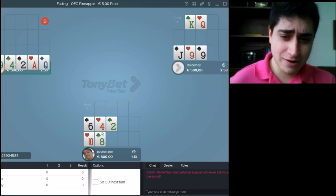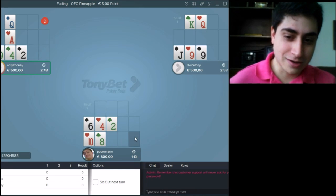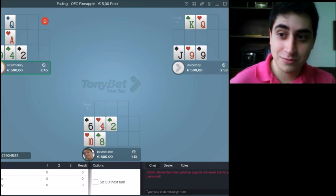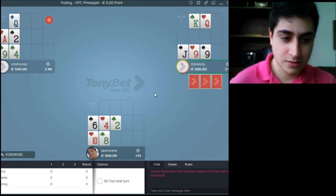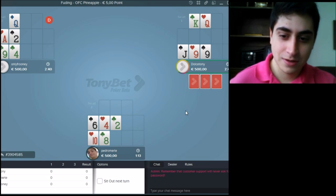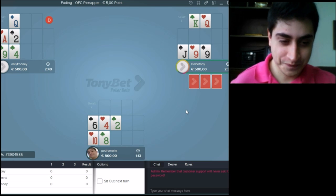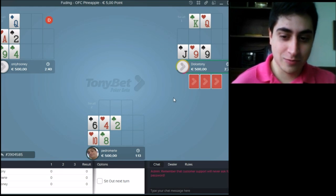I've set a very conservative starting hand, putting my highest cards on bottom and my lowest cards on middle. You see Dolce Tony here, he's trying to make Fantasyland with King and Queen on top. He's a very, very aggressive player. Now we hope to get like 10-8; a 10-8 would be a good draw for me.